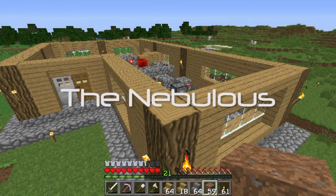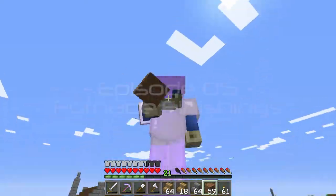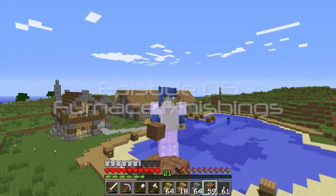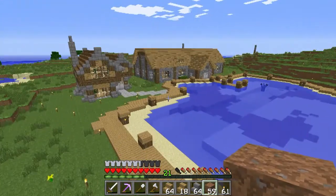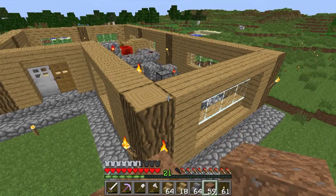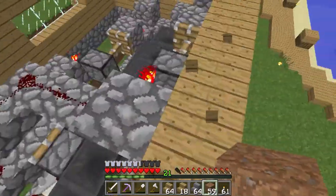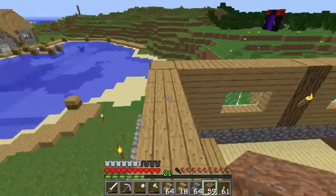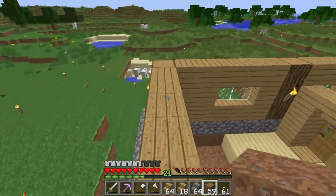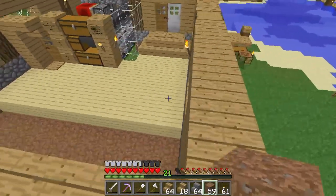Hello everybody and welcome back to The Nebulous, I'm your host Val Death. We're back here at the spawn continuing our work on the industrial furnace — let me know if you've got a cool idea for a name. I've finished smelting glass using the furnace and it did it really fast — 50 sand in like two minutes. It was so fast I just looked and it was done. I need to get more birch yet.